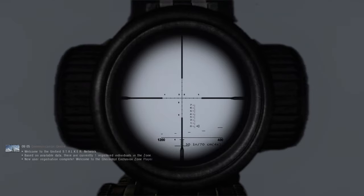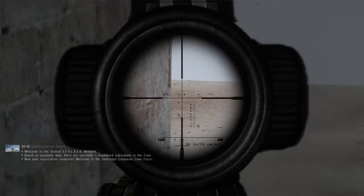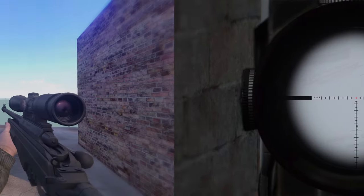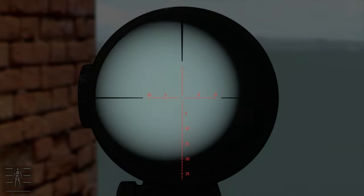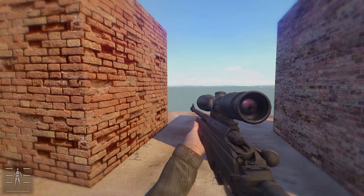Another problem with vanilla Stalker Anomaly guns are the scopes — they look absolutely horrible. But we are going to make them look better with just two mods. First, let's add the 2D Shader Scope Effect. This is a small mod that adds a lens effect while using scoped weapons, just like most modern FPS titles.